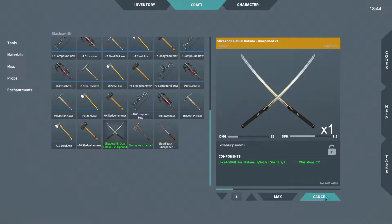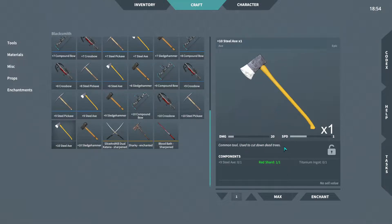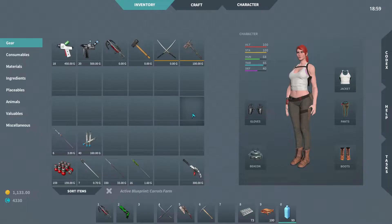Since we have the resources to upgrade them, let's upgrade Slice and Kill and then Shaki. I wanted to actually try this improvised axe weapon because I want to see if it can actually be used to cut down trees. It likely can. If it can, it does 22 damage. The fully upgraded fire axe is only 20 damage, which means if this one works just as well for cutting down trees, it's actually better than the fully upgraded steel axe. So I want to test that out.